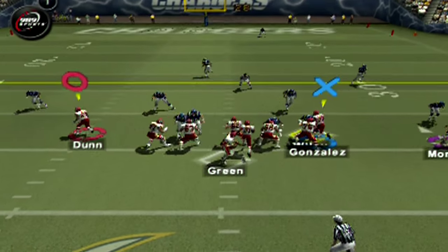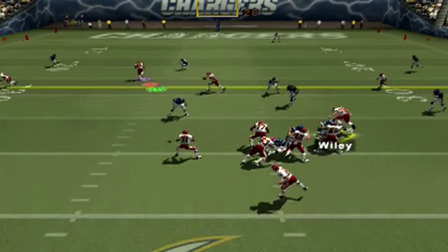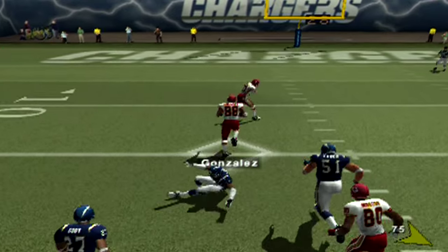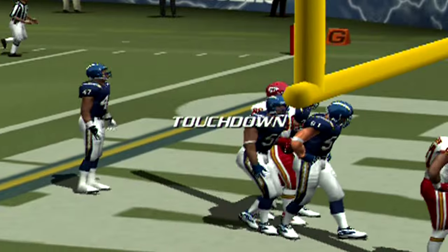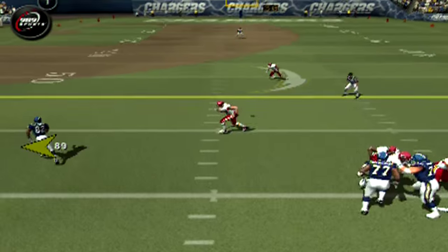The Chiefs were able to hit LT in the backfield a couple of times, they were able to get pressure. Right here, Tony Gonzalez — watch Tony Gonzalez. He's feasting out there, gets off one man, gets off two men. Look at the stiff arm. You sit down, you sit down, you disobedient child.